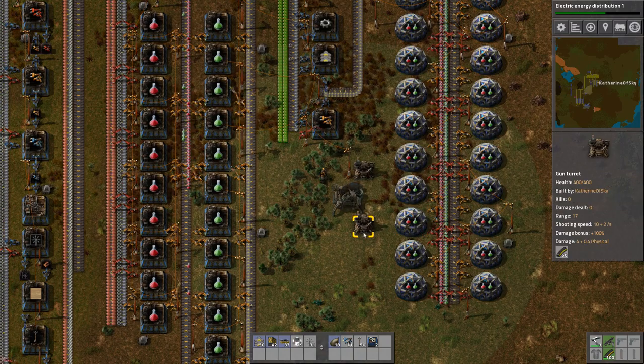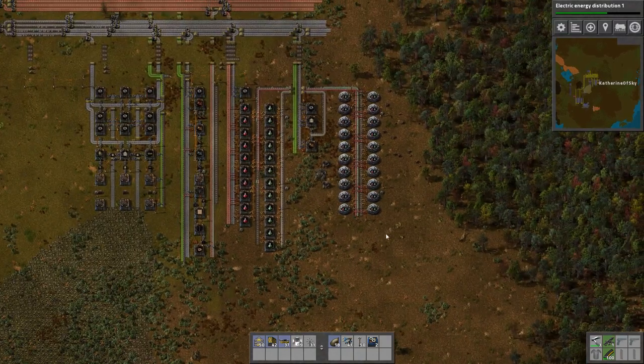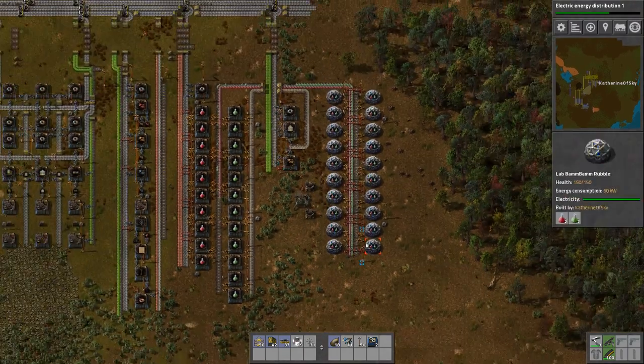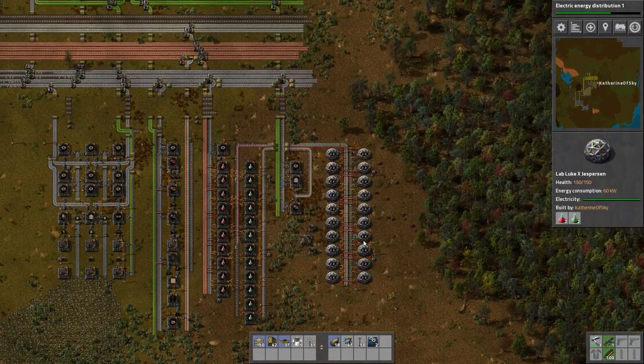Greetings and welcome. I am Catherine of Skye, the belt diva. Last time we set up science, so we have red and green science already on the belt and being processed. This episode, I think I want to work on getting oil.